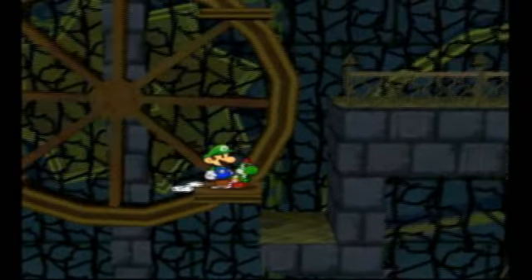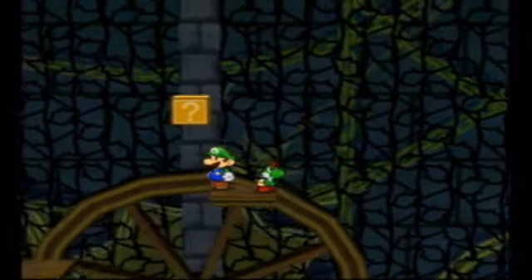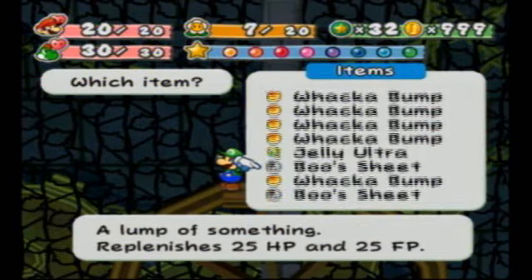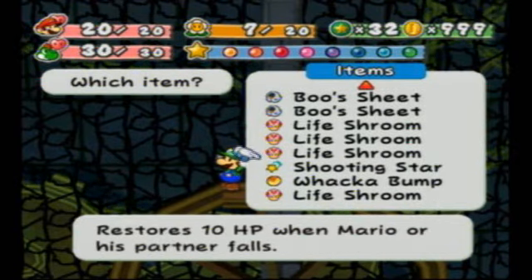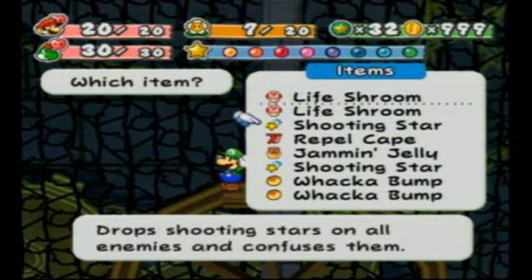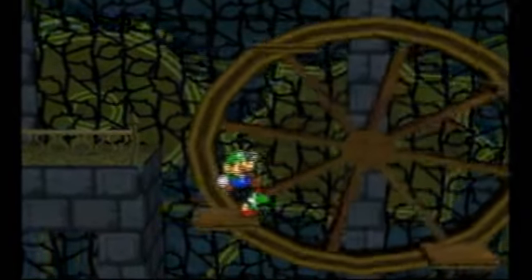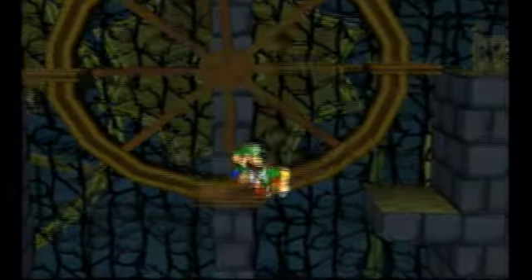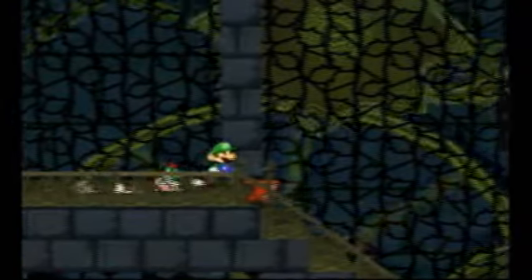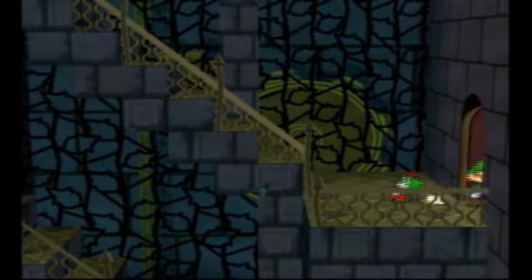Let's ride it on over. Actually no — there's an item we can get here at the top. What is it? A life shroom! Awesome! They really take care of you in here, don't they? Another life shroom would be awesome. I have a bad feeling I'm gonna need these, so that's why I'm just getting them — getting a ton of them. I don't really need that repel cape. I don't like working with chancy things, so I just want to go with the sure thing with life shrooms.